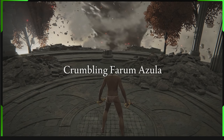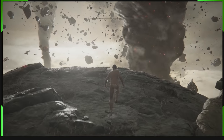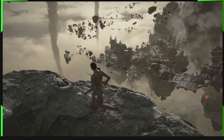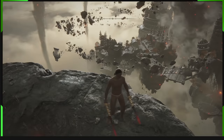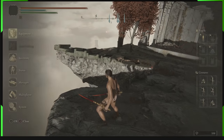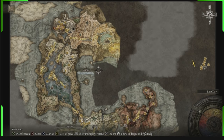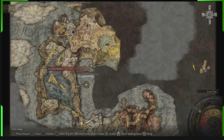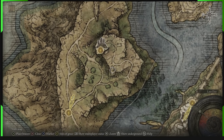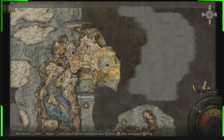That takes you to here, but this is not the proper place — all you can do is look at the dragon city from here. You can't actually get over there from here. What you need to do is go into here. This is where those bell towers are — the four bell towers — and we went into this one.